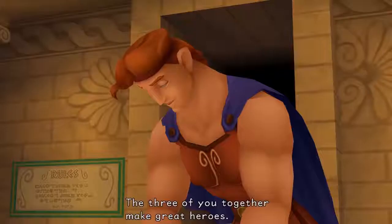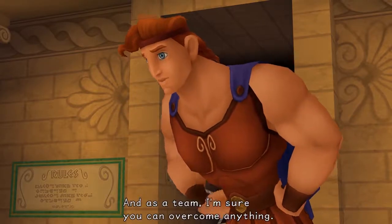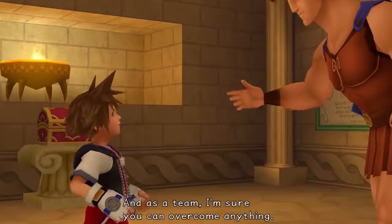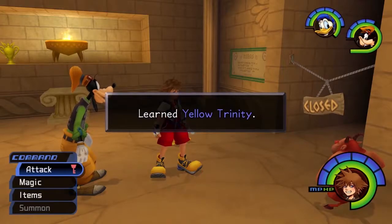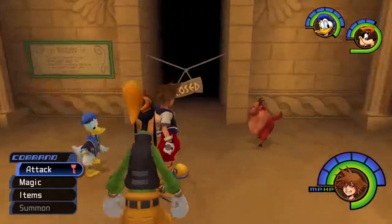The reward for beating all this is that you get the Keyblade and you can also move the giant stone. Then we get the Olympia, which is one of the most powerful Keyblades in the game. And we learn the Yellow Trinity, which allows us to do that.